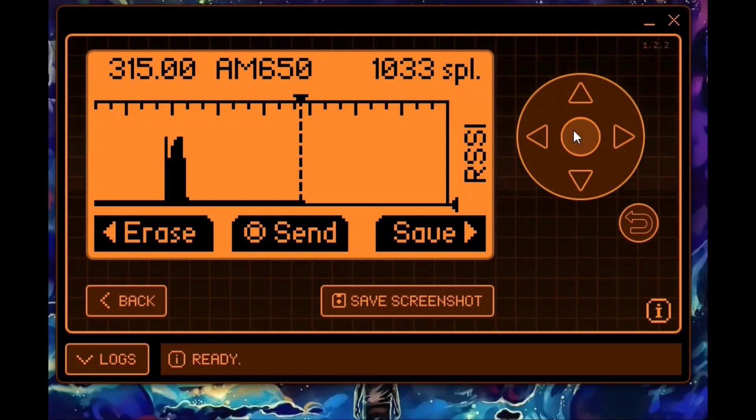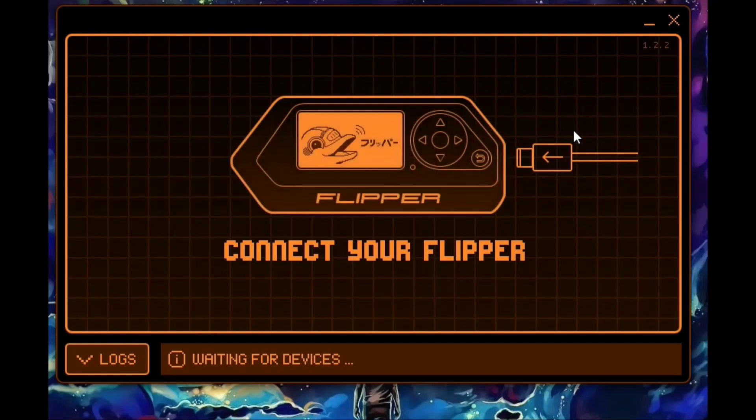Once you have that recording and you're far enough away from the car, you can then take your Flipper Zero — I'm going to show you that in just a second — go to the car, and use that code one time. But once you use this code, you can't use it again because with rolling code it's going to be different next time. So I don't know of any true way to copy a car key as a backup unless it's an older car with a fixed code. We're going to head out to my car in the parking garage and I'll show you how it works.